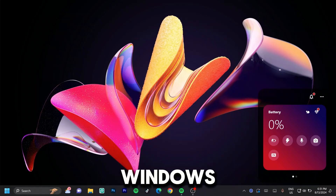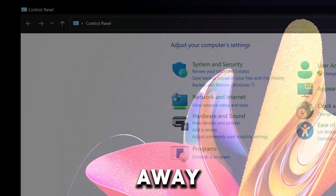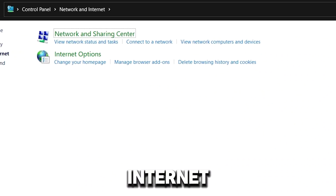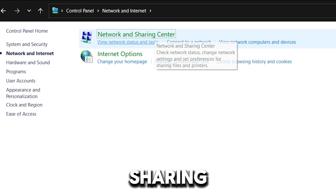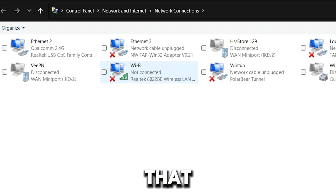Go ahead and click on your Windows button again, type in 'Control Panel' and hit Enter. Once this loads up, click on 'Network and Internet.' Once you've clicked on this, click 'View Network Status and Tasks' right under the Network and Sharing Center. Click on that and wait for it to load. Then click on 'Change Adapter Settings' on the left-hand side, and once we've clicked on that, select the internet connection you're using.